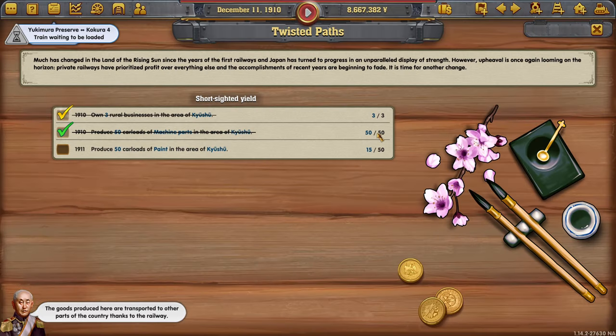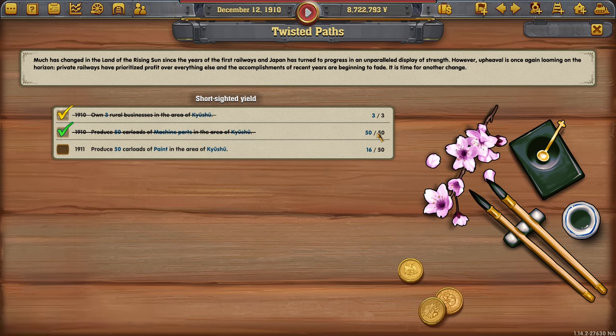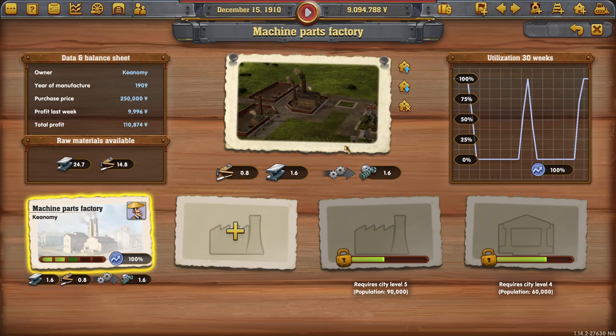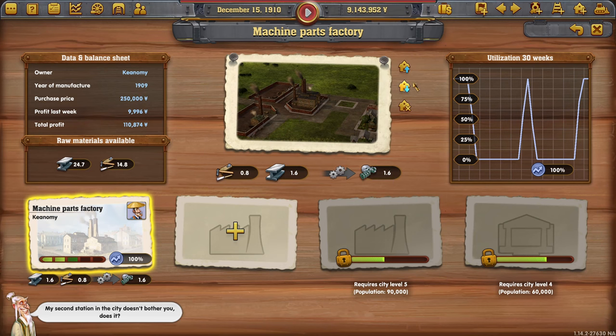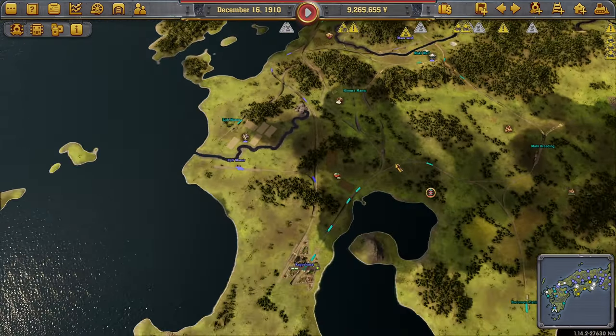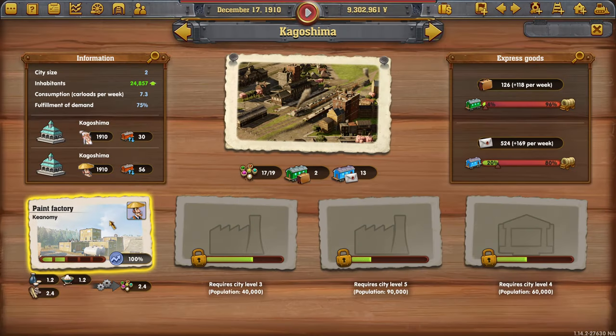There we go! Let me guess — next part is going to be buy her out and produce automobiles or something like that. I would imagine. We don't really need to produce any more here then, we can just focus on this little guy.